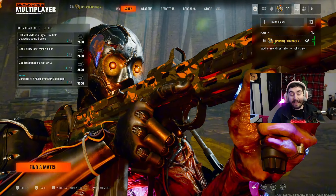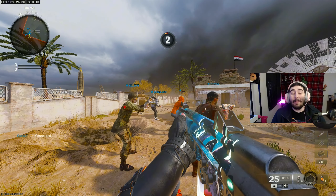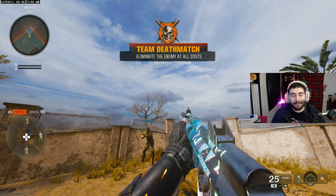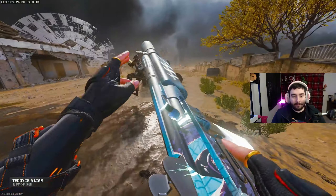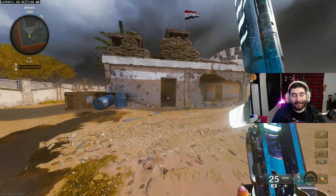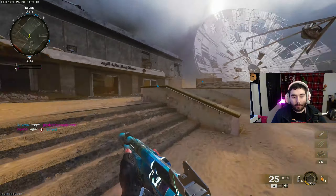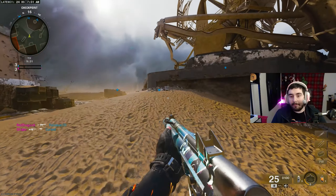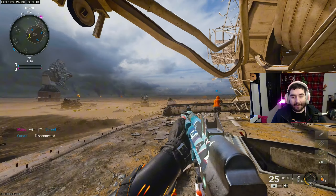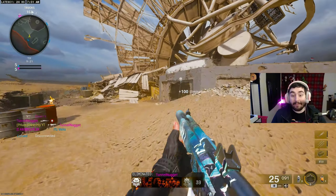I hope everyone's camo grind has been well. Let's hop right in. We are now in the game — this is the blueprint and I love it, it looks so good. I love the iron sight, I love everything about it. The one thing I would change is the magazine size — it's only 25 rounds. It's fast mag so at least you'll reload quickly, but you could put a bigger mag on. I need a suppressor though, so I don't need to change my setup.